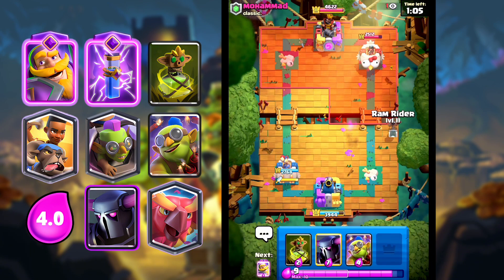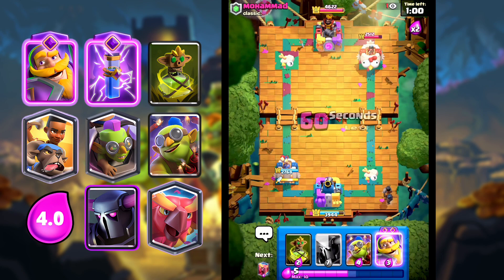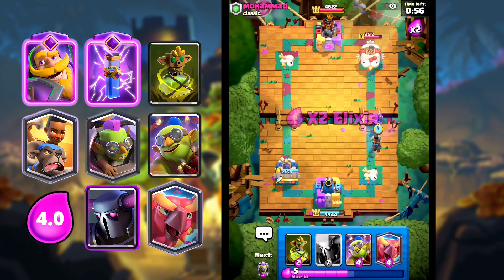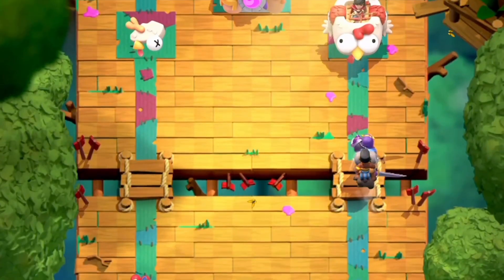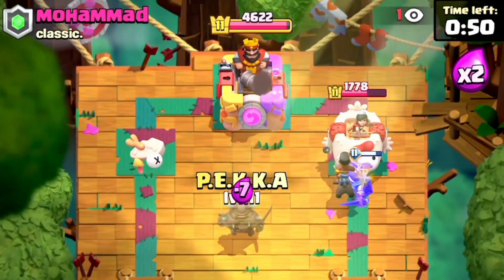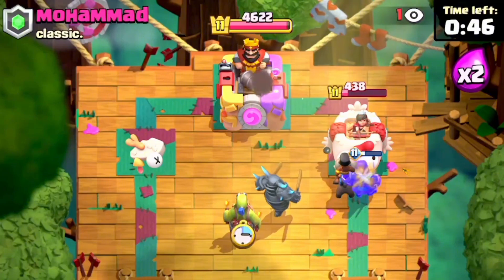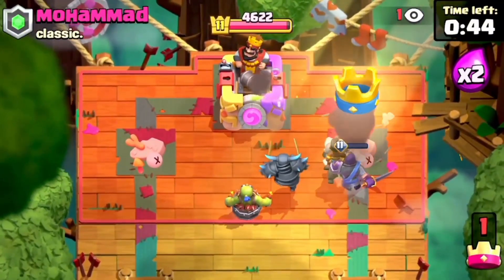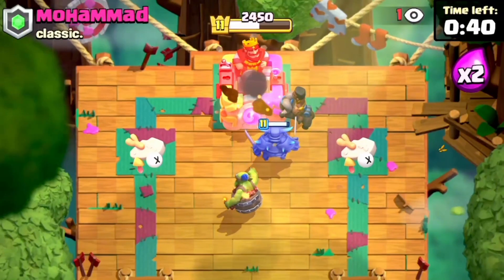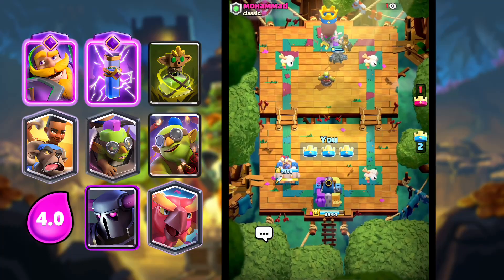What I was trying to talk about is the Ram Rider. The new Ram Rider buff just made it so broken — it charges twice as fast as it used to. So instead of taking three tiles to charge, it now only takes 1.5. With that, it is just so broken. The Prince got the same buff. And I don't know what Supercell is thinking, man. They added three broken Goblin cards, and even after the nerf, it's still not balanced.